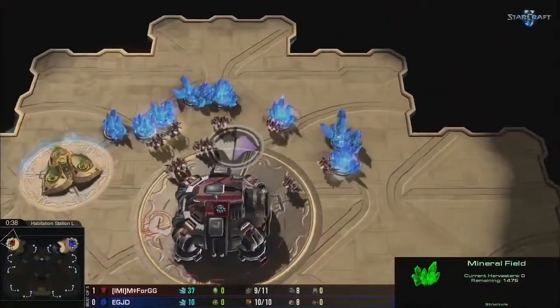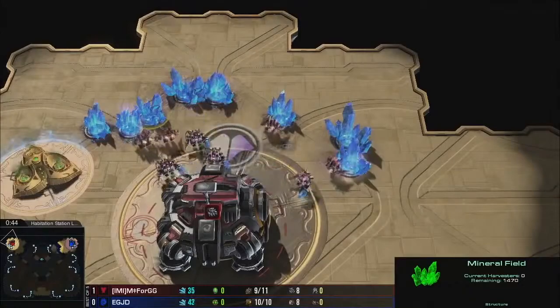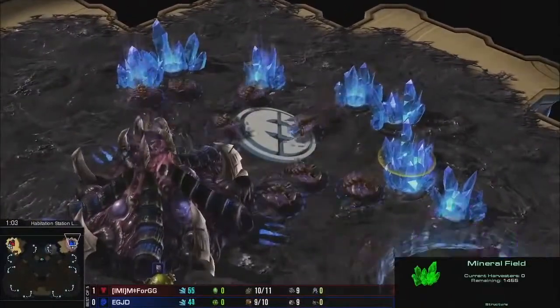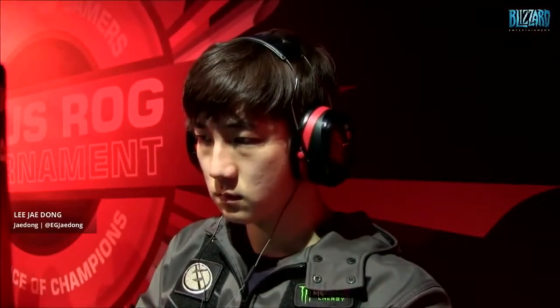We're going straight into the second map, Habitation Station, starting to the top left with a 1-0 lead in the best-of-five series here at the quarterfinals at ACES ROG 2014. We see the Terran player for Team Millennium — it is 4GG — with a great game one. He's going up against his Zerg opponent, starting to the top right of the map — we have the Evil Genius, we have Jadon. Let's see if the Zerg player is able to win game two and equalize the score, or if 4GG is going to get an early 2-0 lead.